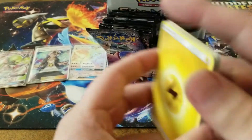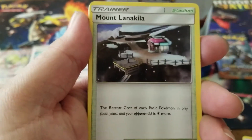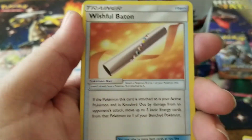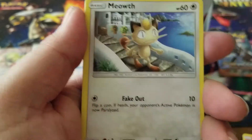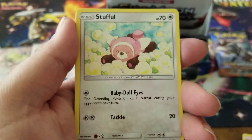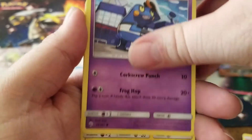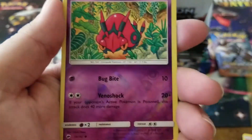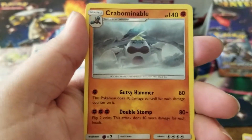We have a lightning energy, a Wimpod, Mount Lanakila, a Wishful Baton, a Meowth, a Stufful, Pansage, Krokorok, Pikachu, a Venipede reverse holo, and a Crabominable for the rare.